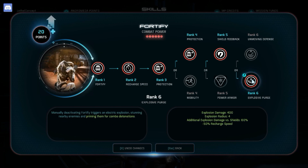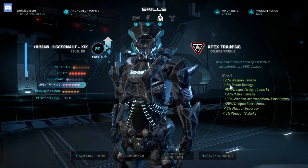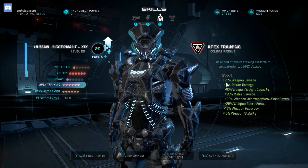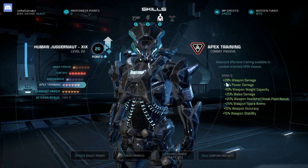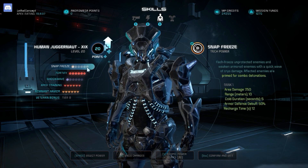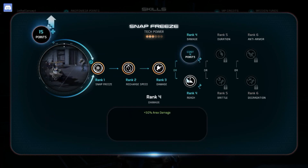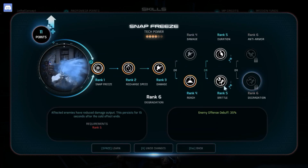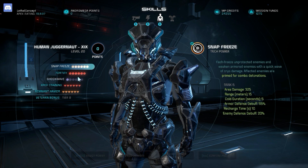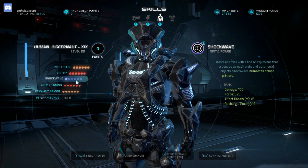If you run into heavy resistance at melee — say like two Berserkers — you've got Explosive Purge, so you dodge into them, Explosive Purge, and then you've got a lot of damage with your plus 28% weapon damage on the Scorpion. You'll also be picking up an extra pistol amp or a universal damage amp, so it'll be really strong.